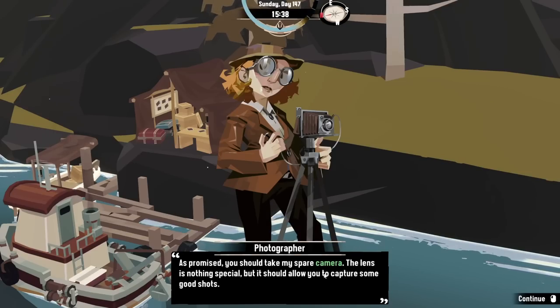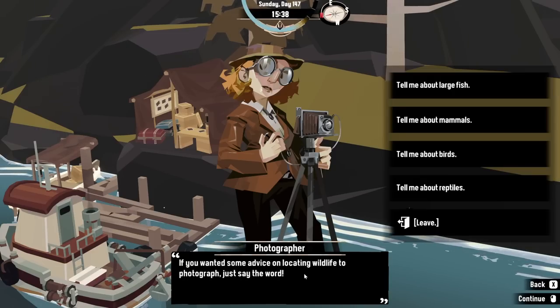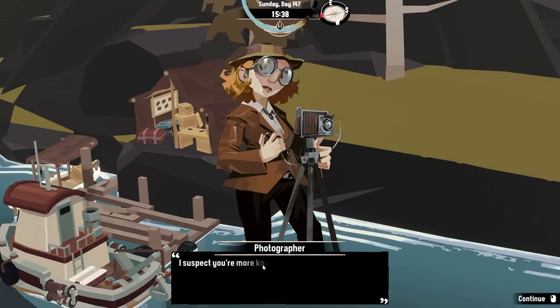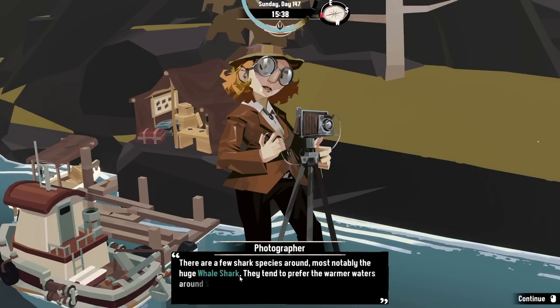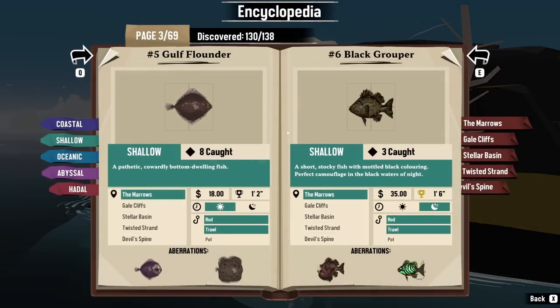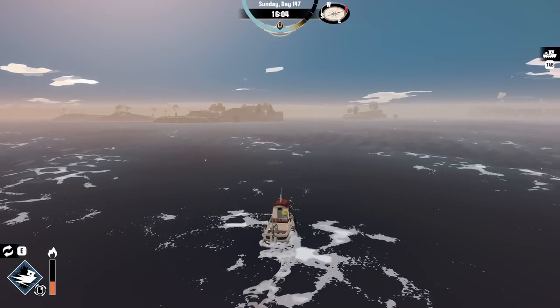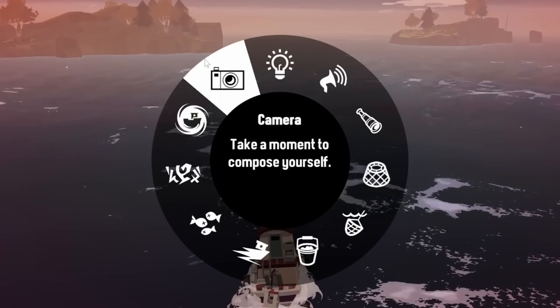As promised, you take the camera. The lens is nothing special, but it should allow you to capture some good shots. Advice on locating wildlife? What can you tell me about large fish? 'Few shark species around. There's a whale shark — prefer the warmer waters around Stellar Basin.' Well, that would be fun. I think there's a rare fish aberration in the Stellar Basin anyway — yeah, a red snapper. So we can just make our way over there.